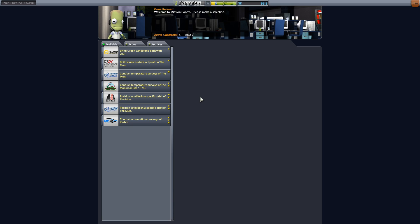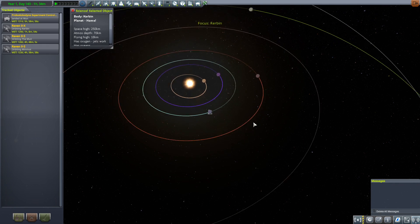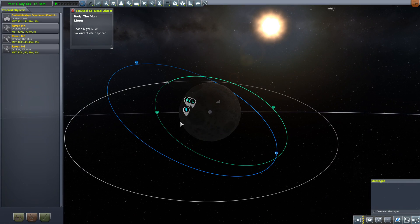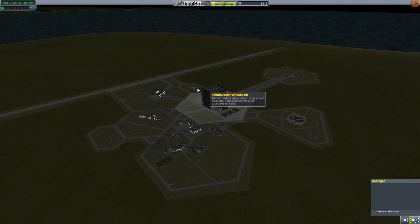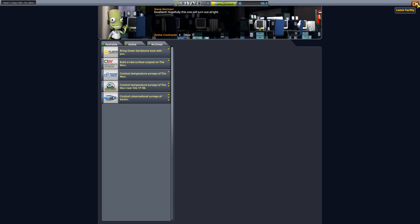So let's check what contracts we have available real quick. Surface outpost on the moon. Specific orbit of the moon — what orbit are these two? Let's take a quick look. We want to be going to the moon. We only need to be on first hop, or just none for ComNet. These are very similar orbits. I feel like we only need to do one. We can maybe do both with a single satellite. This requires a materials bay, and this requires a materials bay and an accelerometer. That's not incompatible.